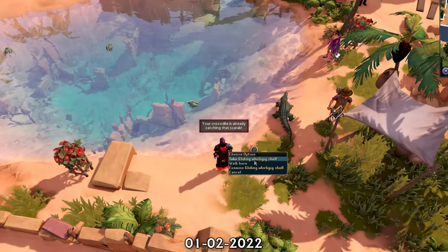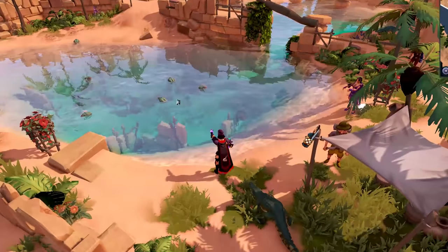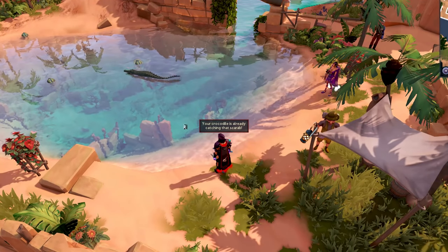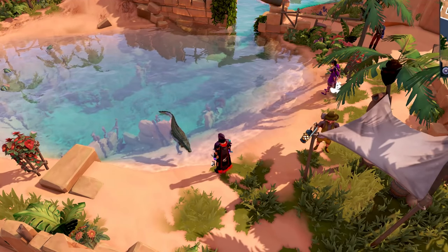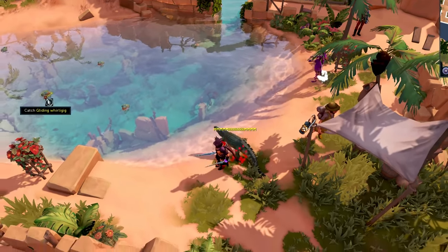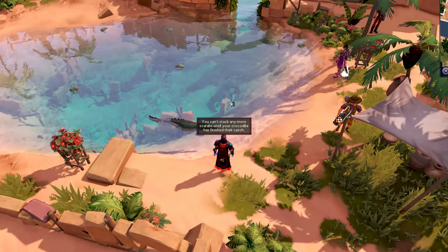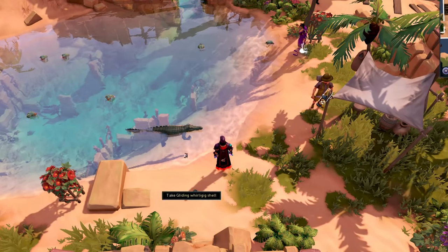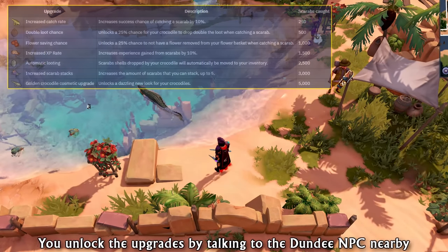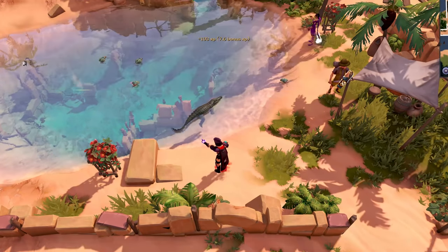Hunting whirligigs using the Crocodile Hunting method at Uzer Oasis, located nearby the Nardah Lodestone, is actually fantastic money, as long as you're doing level 30 or above whirligigs. These are used to create certain powders which players buy, and they're currently selling way over the GE price. For money, you can simply click the whirligigs one by one and wait for them to come back to the beach, then click again. For experience, be sure to click until you have three stacks on the other whirligigs farther away, as you'll get more experience. Also, don't forget that you can get upgrades including automatic looting after catching a certain amount of scarabs or whirligigs.